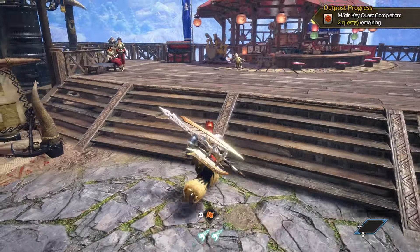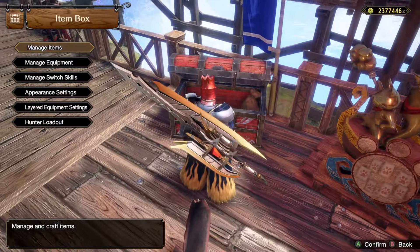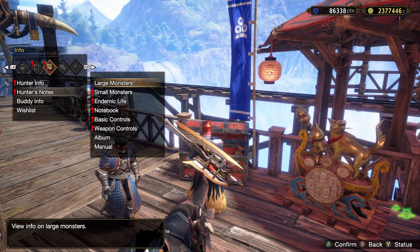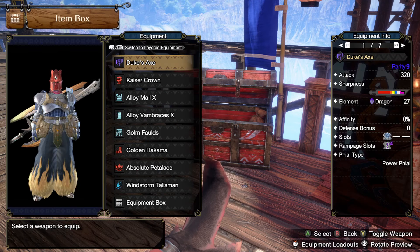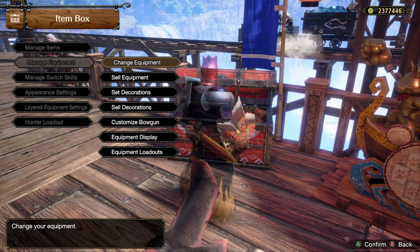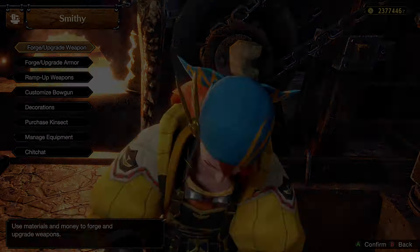I've hunted one with sword and shield, one with lance roughly. If I can do sword and shield I should maybe be fine with switch axe, but sword and shield's probably safer. Switching to fire is probably not the right choice - fire is resisted. Ice would be decent, good for the head, but blast is solid.